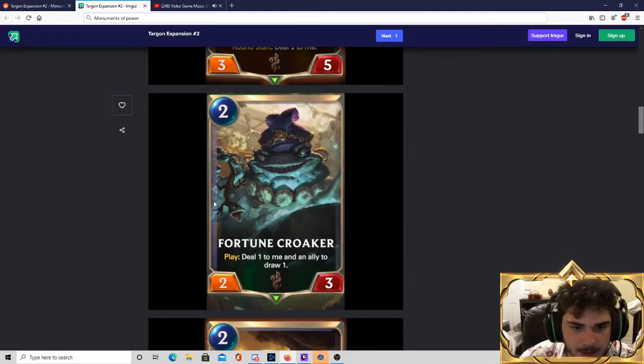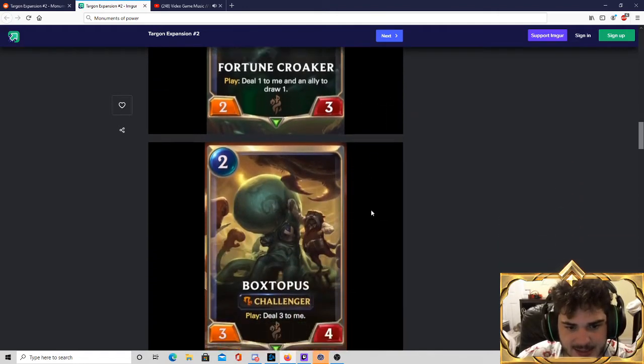Fortune Croaker — 2-mana 2-3 with a Play effect: deal 1 damage to me and an ally to draw 1. As we know, dealing damage to your own stuff can be very valuable. We've seen with Crimson Disciple — all the Crimson units really love taking damage. Fortune Croaker has a very good stat line and it replaces itself by drawing you a card. I think this is actually probably the best card in Tahm Kench's little toolbox. Fortune Croaker is a fantastic card.